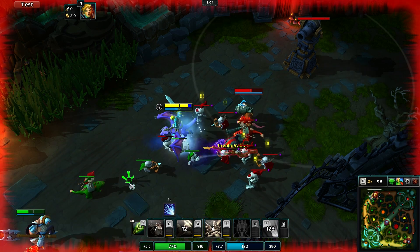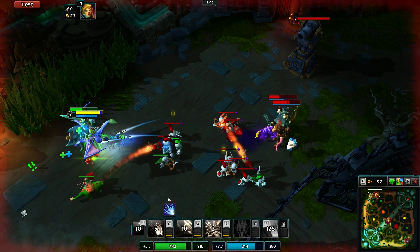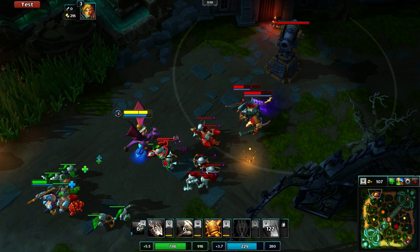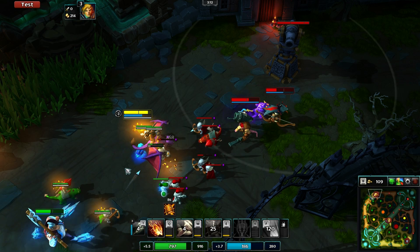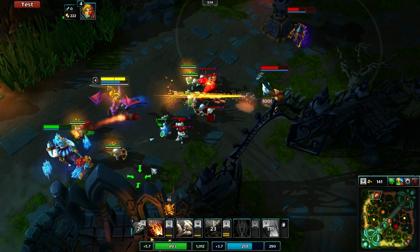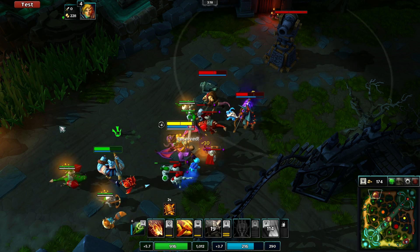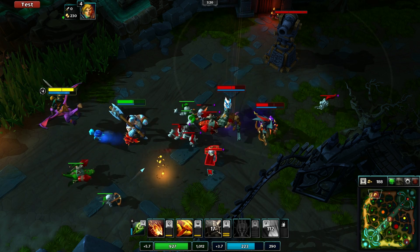Then at level 4 and 5 you're going to put more points into Golden Braces. This sets you up nicely going into level 6, as this is when ganks begin to occur and you'll be pushing hard to take down the enemy tower. You can use the braces to buff yourself and your lane partner if you come under attack, and also to keep your creep wave very strong so you can bring down their tower incredibly quickly.